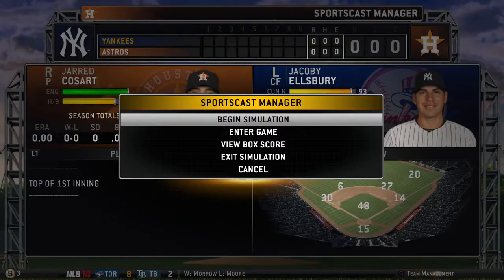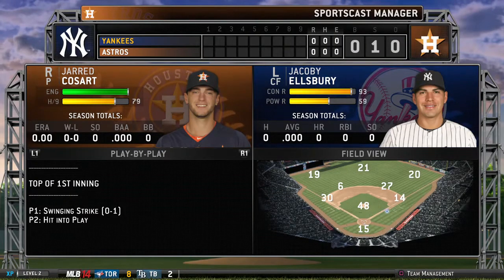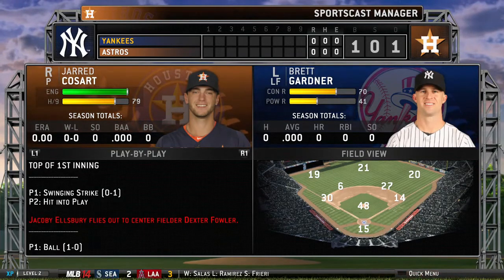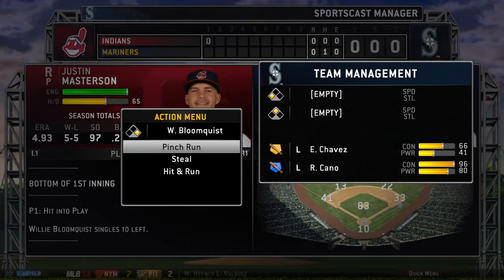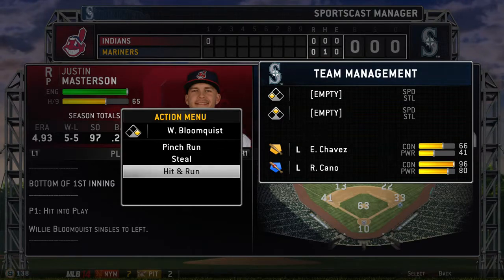Once you're in SportsCast Manager, just select the Begin Simulation option to start the game. While in SportsCast Manager, you have a few managerial options for your team at your disposal. Hit Square to bring up the team management screen. From here on offense, you can queue up a steal, pinch hit, call for a hit-and-run, and even have the current batter bunt.